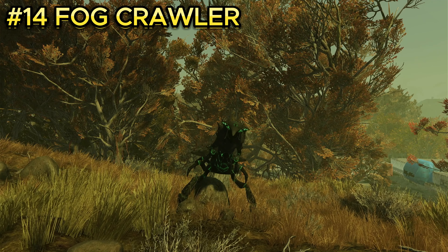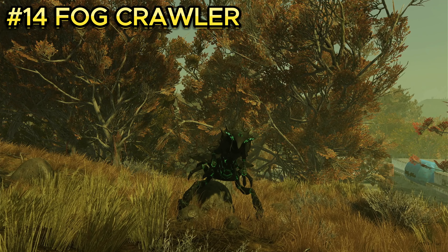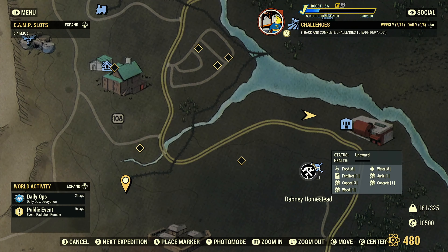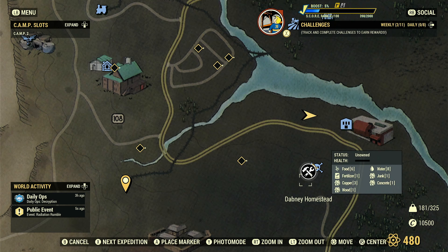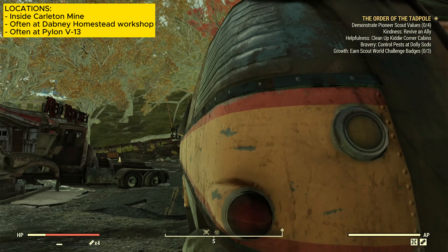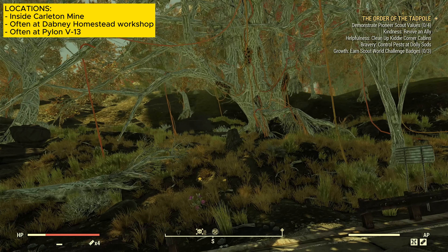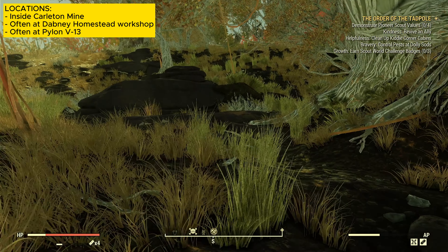Enemy number fourteen is the fog crawler, one of the stronger enemies in the game. They are located at the Dabney Homestead, which is a workshop, so you'll need to fast travel to the Valet Gallery. Once spawned in, look for the workshop icon on your compass at the bottom of your screen, then go right up the hill to it. You should find three fog crawlers.